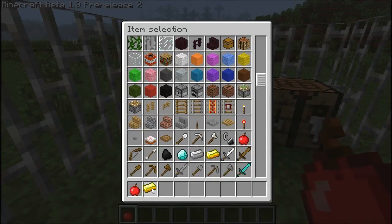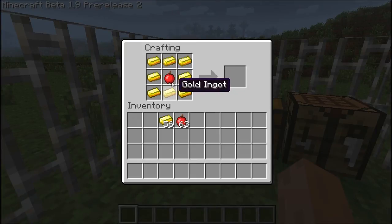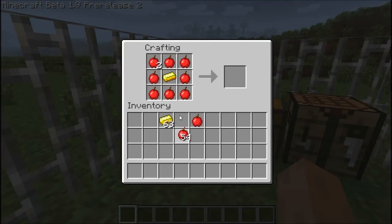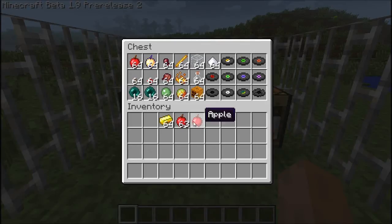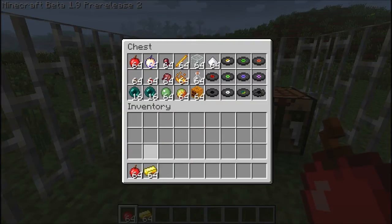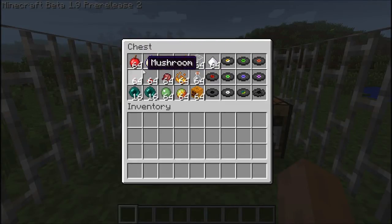Let me show you both ways I tried for the golden apple. First I put eight blocks of gold bars around it — I would never waste eight gold bars just to eat an apple, and it didn't work. Then I tried one gold bar in the middle with eight apples around it — that didn't work either. So we still haven't found what to do with these apples or how to use them.